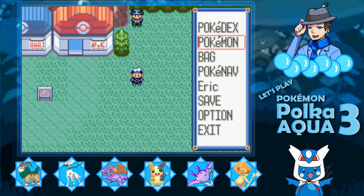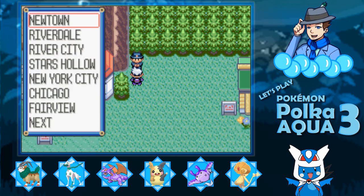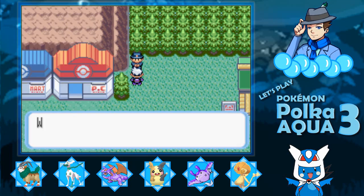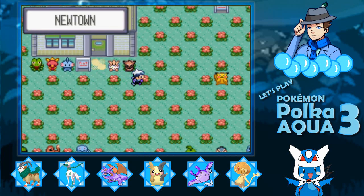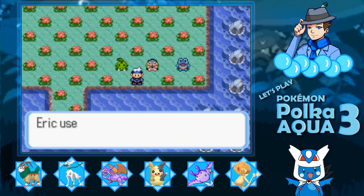That is how to get Diancie. Once again, you do need to get a Carbink in order to be able to do that, so just keep that in mind. That being said, let's go to Newtown.